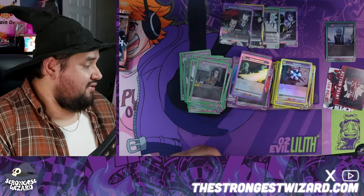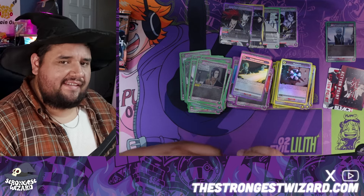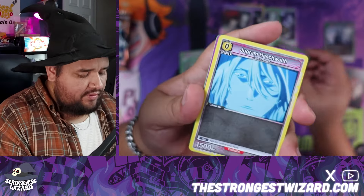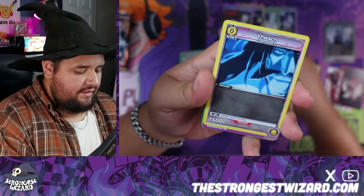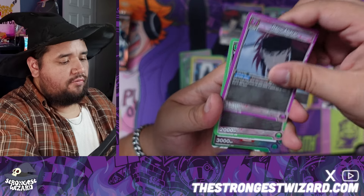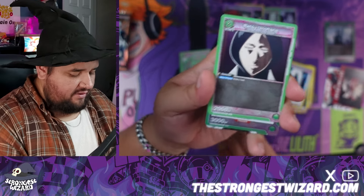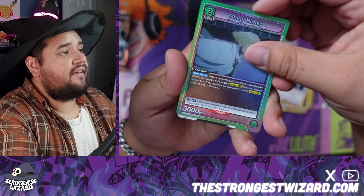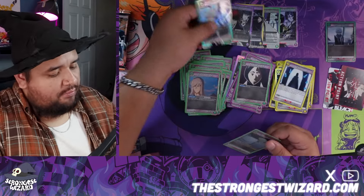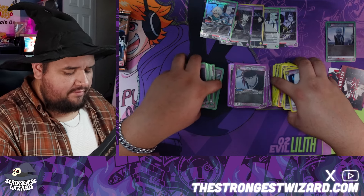Getsuga Tensho — I mean come on, good card. Just hard removal which is super good in this game and very easy to pull off: four energy, one action point requirement. We have the Captain's Coat here, and Gin Ichimaru which is a green card. Purple, yellow, Renji — I got a good feeling about this one. Are we going to see finally an alternate character? Ratsu and Shinji, and then Toshido — just a basic super right here, very very cool ice boy himself, the man of ice.